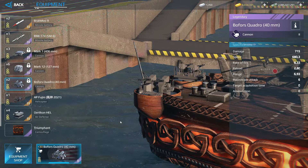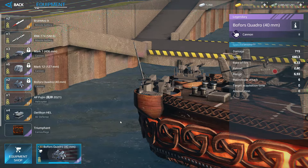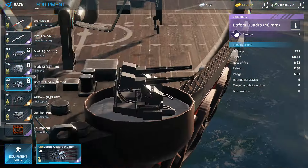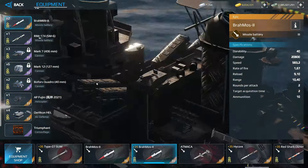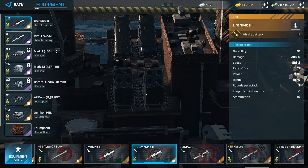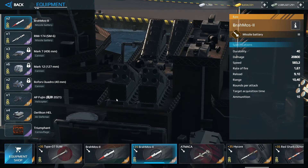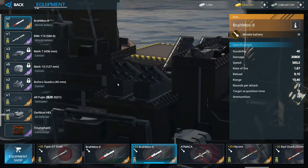That's actually a huge buff, because also the second projectile detonation radius went from 0 to 3 — so it is actually more effective when intercepting aircraft. They also increased the base fire range from 3.33 kilometers to 5.33 kilometers. About the BrahMos missile, we now have higher durability — increased from 20 points to 40 points — and they increased the base damage per projectile, without upgrades, from 15,000 to 16,000 points.